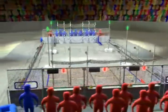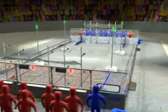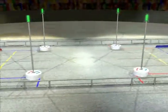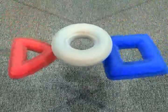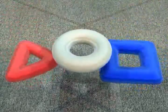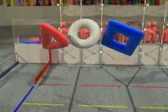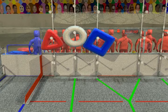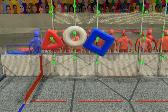Two 3x3 arrays of scoring pegs form the scoring grids located in front of each alliance wall. Robots play LogoMotion with inflated tubes shaped as elements of the FIRST logo. The objective is to place the shapes on the scoring racks to create the logo. Robots can use their cameras to follow lines on the floor or to track the vision targets placed on each scoring rack.